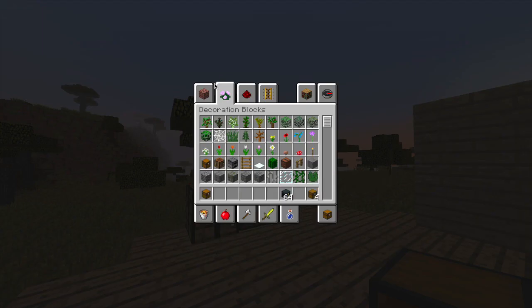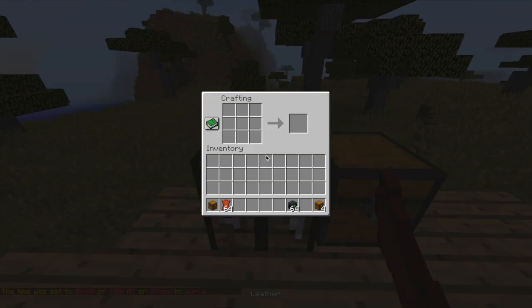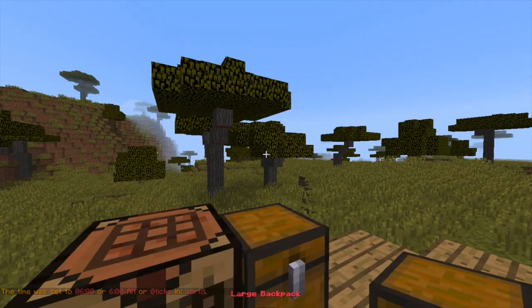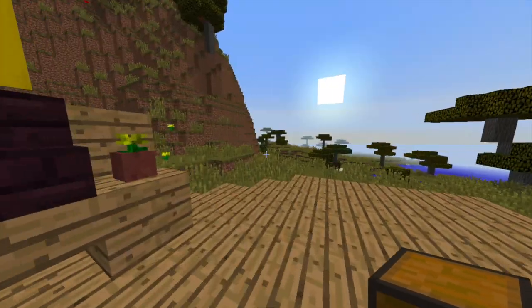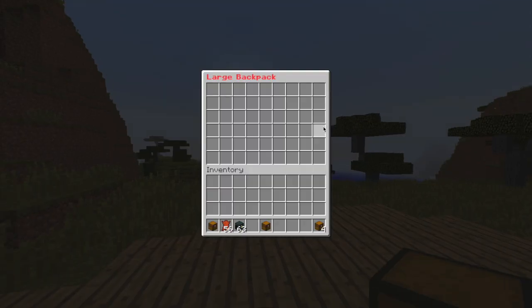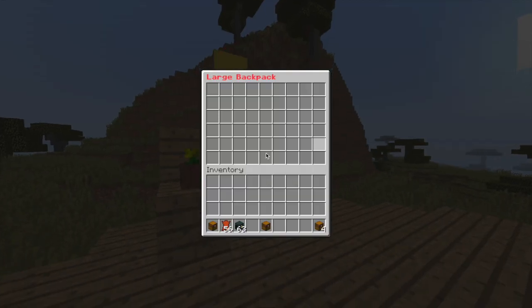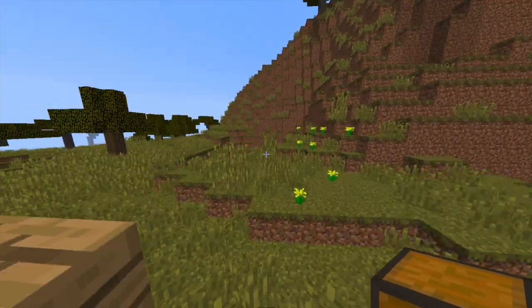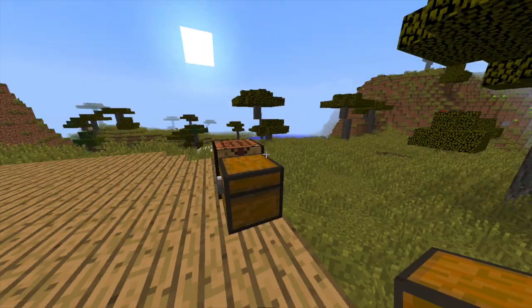Finally, we can make the largest backpack, which requires leather and an ender chest. This one has an extremely high amount of carrying capacity — there we go, large backpack. You can left or right click to open it, and as you can see there are one, two, three, four, five, six different rows. Six times nine is 54, so 54 storage spots for your players to use. You can create multiple large backpacks and have pretty much infinite storage space.